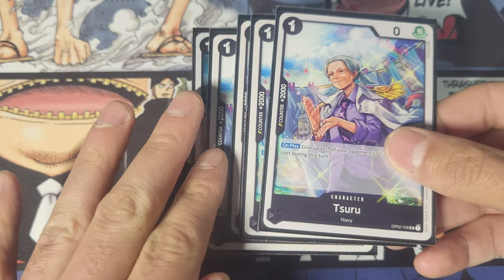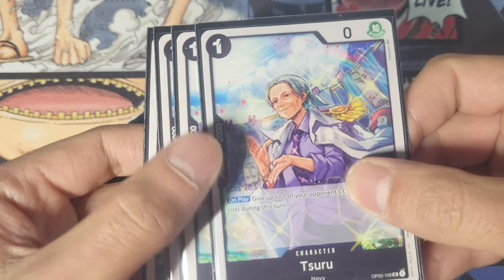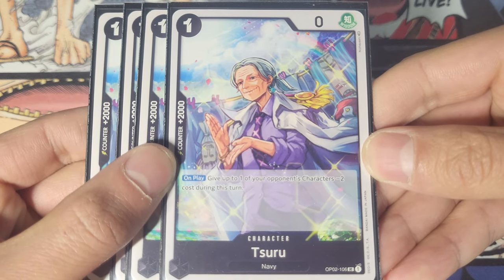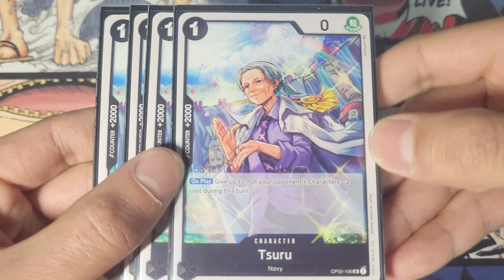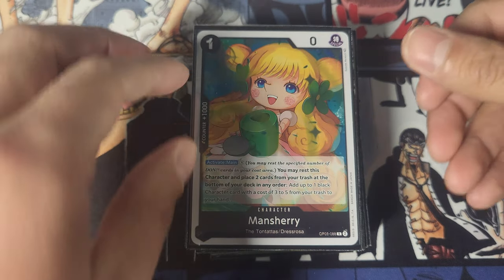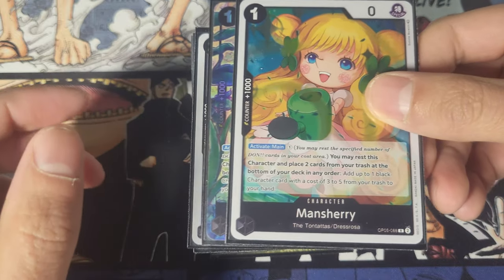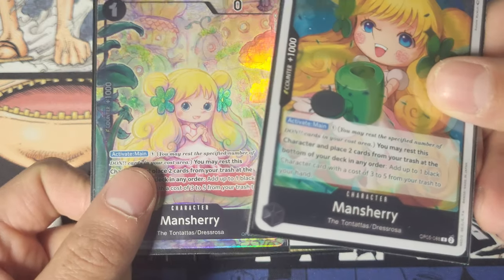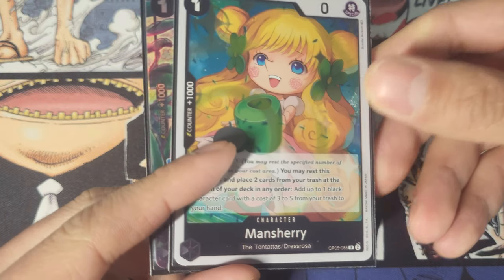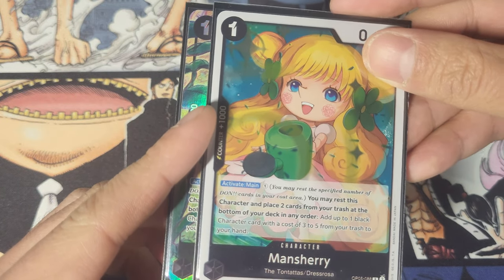We got Tsuru at four. Tsuru is a one-drop 2k counter — that's the whole reason to use her. But not only that, when you play her, she gives one of your opponent's cards minus two cost, which is pretty huge. My comboing in this deck is big brain — you gotta know what you need and when you need it.